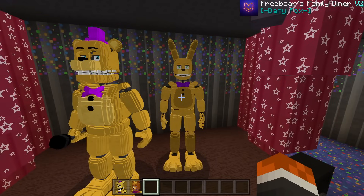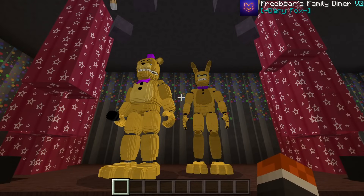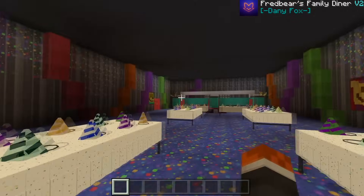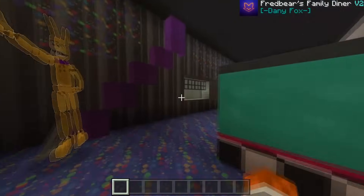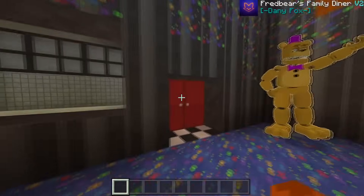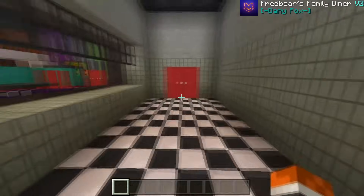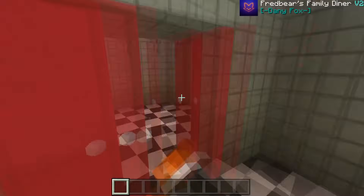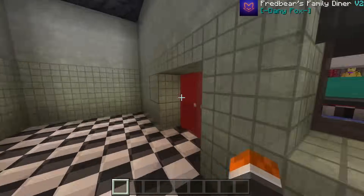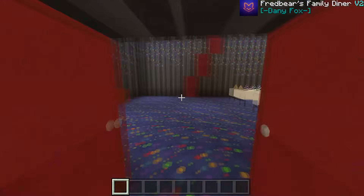We'll leave Fredbear and Spring Bonnie on the stage and move on — there's a lot more to see. We check out the kitchen and back room with some storage. Then we head to the next party room which contains another fan-favorite animatronic.